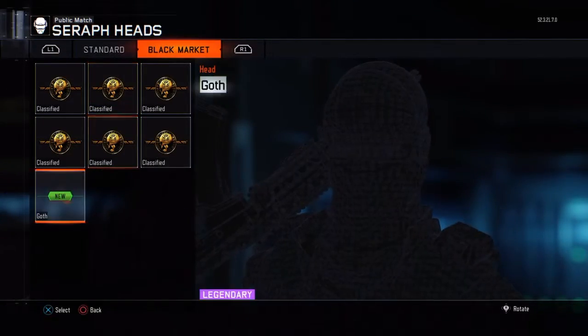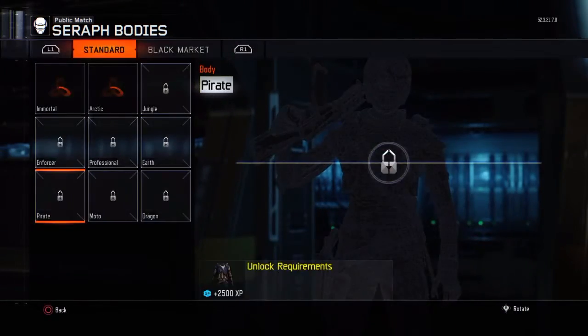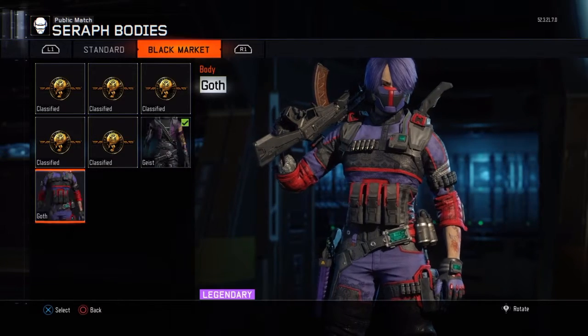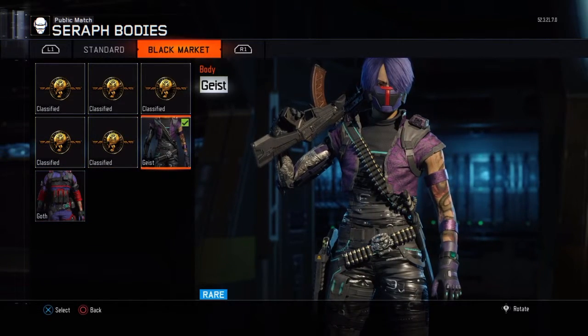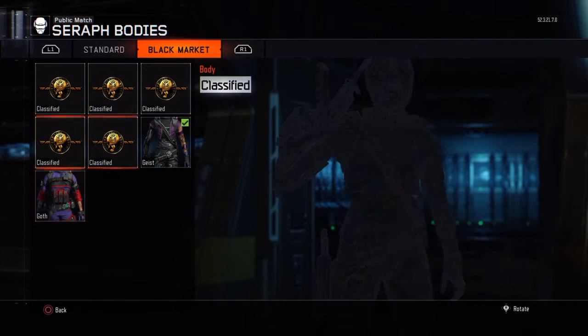For the Serif, I got Goth — that's right, I got Goth for the head, and for the body I got my other Goth. Or I can use my Geese, and I think it looks best with the Geese because of the hair and everything, but it looks pretty cool too.